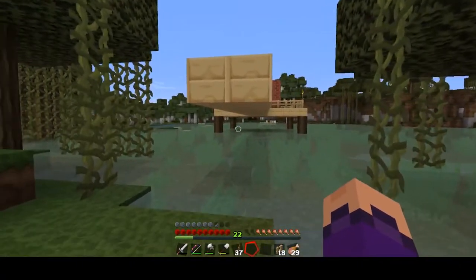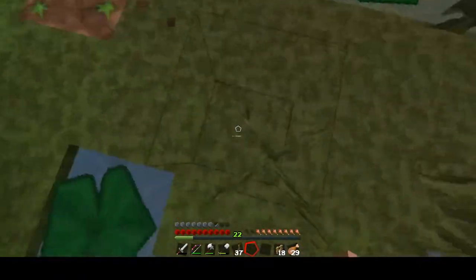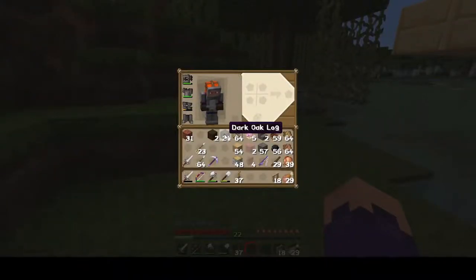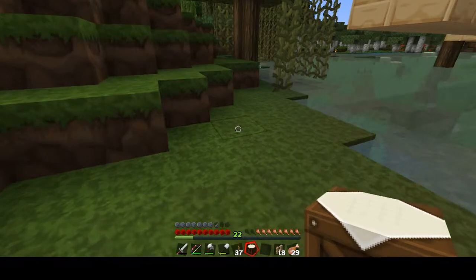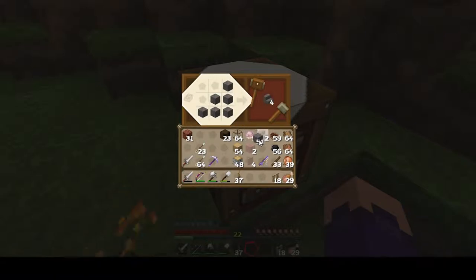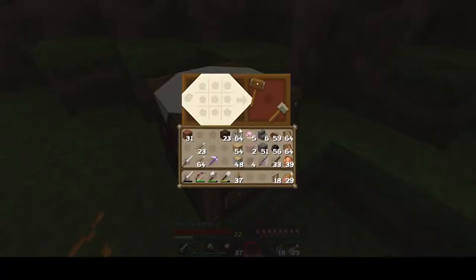Oh shoot, I needed that workbench. They're in the ravine cave - I can't believe I got scared. I need another one. Let's make another set of four cobblestone stairs - two, four, six. That's about right.